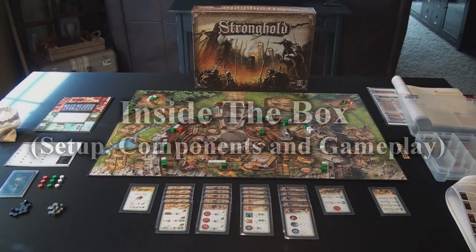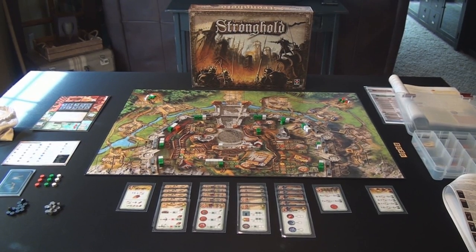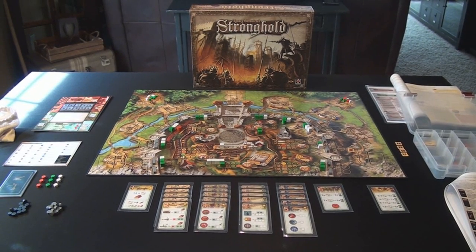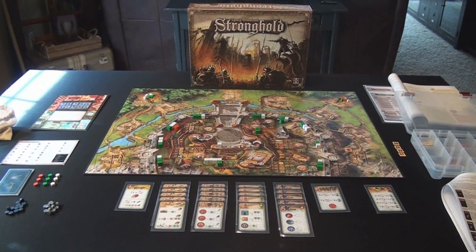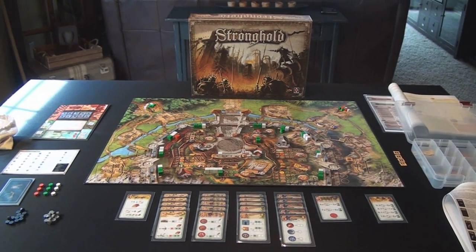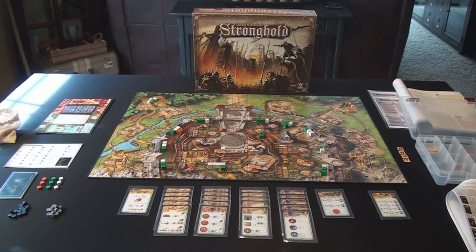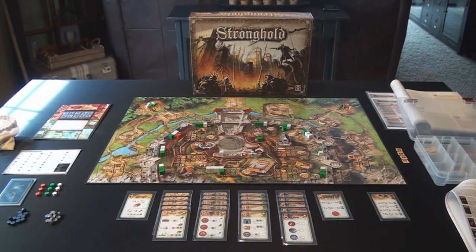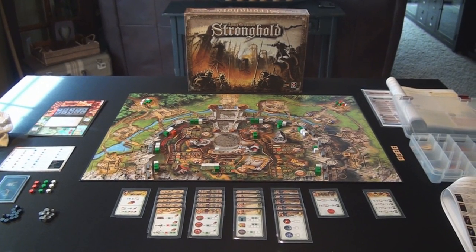Now we have everything laid out on the table, and as you can see, there's quite a few components in the game, which can be quite daunting to first-time players. It's actually a very easy game to learn and understand, and that is attributed really to the new rule set that came out on the Geek. The game takes probably about 30 minutes to 2 hours, and it really depends upon the ability of the defender to hold out for as long as they can.